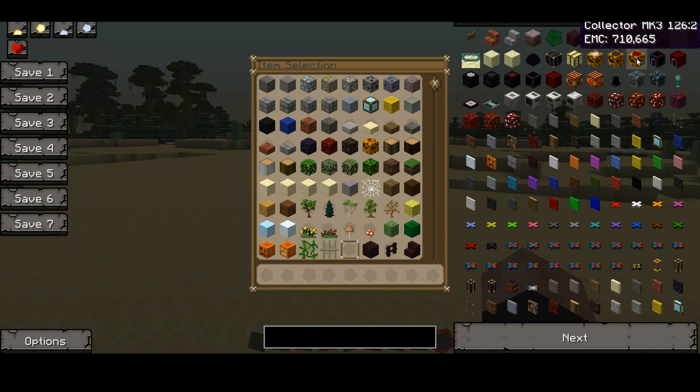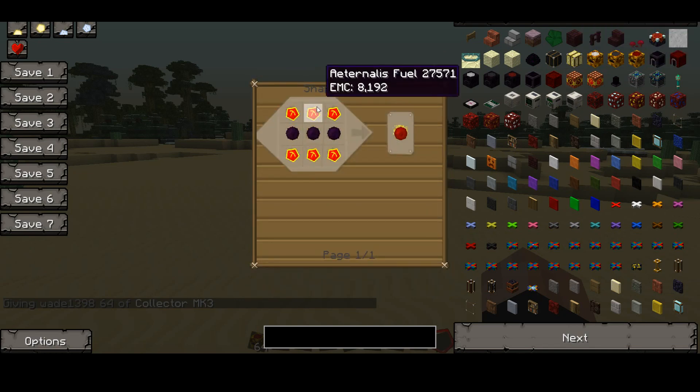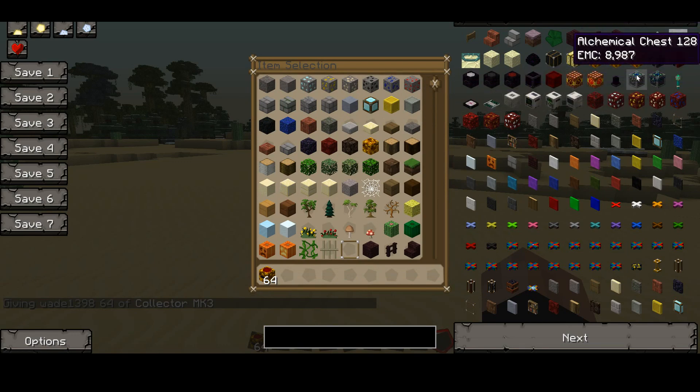Start off by getting a collector. I'll show you how to make it — you need quite a lot. You need all the glowstone and all sort of matter. But for now I'll just do it in creative.